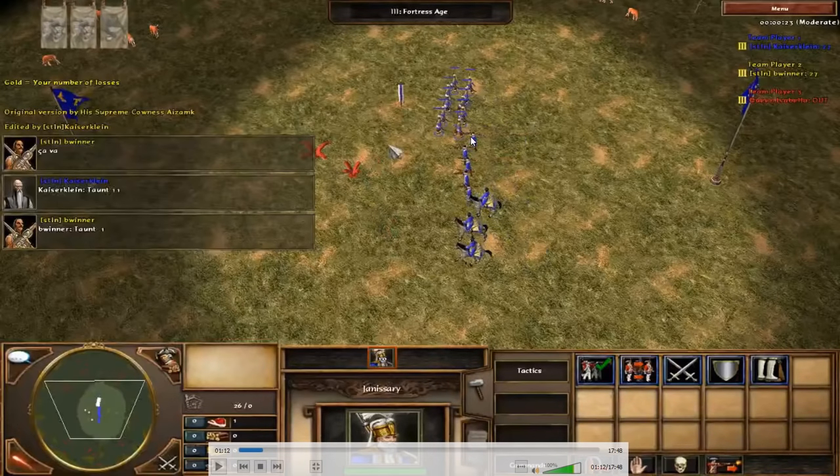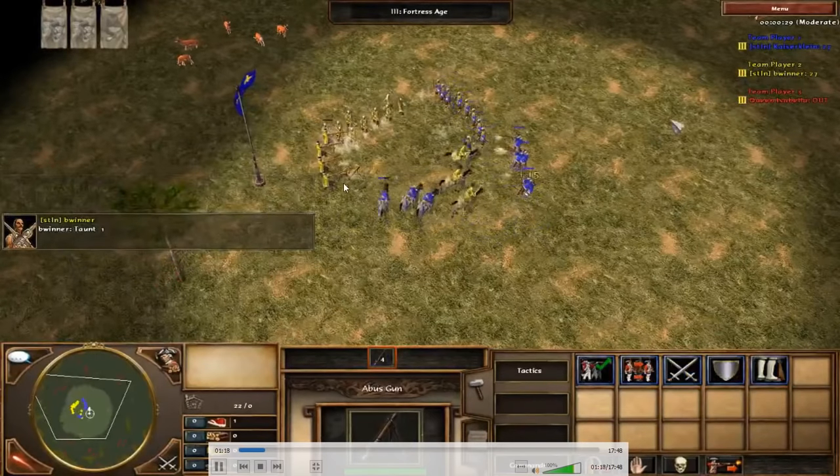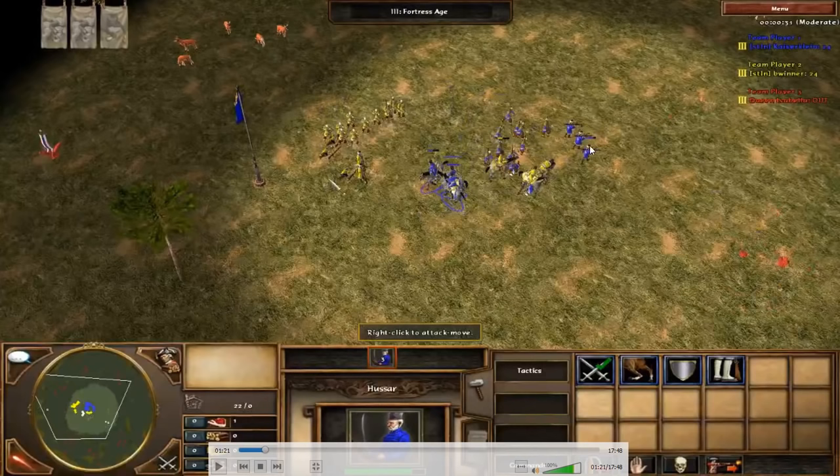You want to snipe the opponent's Abus because they're very powerful but have low HP, so you can kill them quickly. Bring your Jans in front to kill the Abus, use your own Abus to kill his Abus, and if you have a chance send your Hussars on his Abus Guns as well. Here I'm clicking directly on his Abus with my Jans, and he counter-attacks with a good volley.